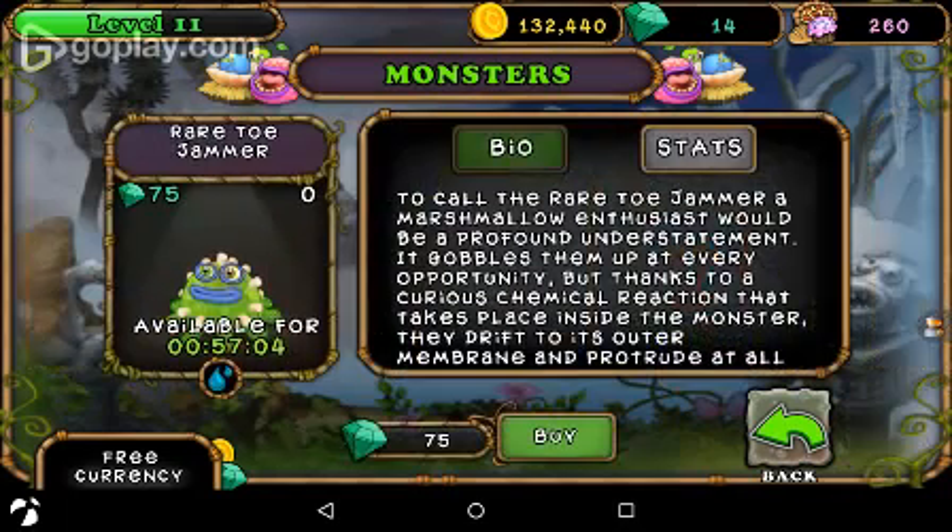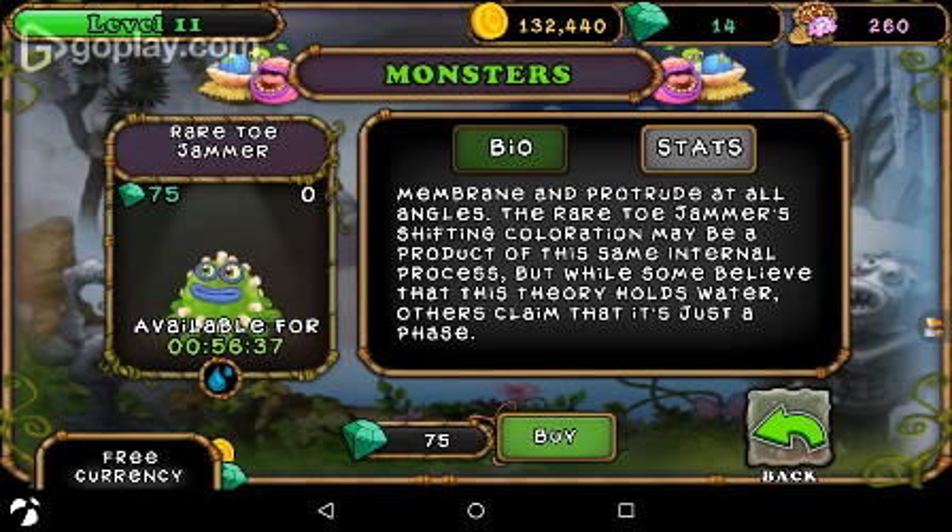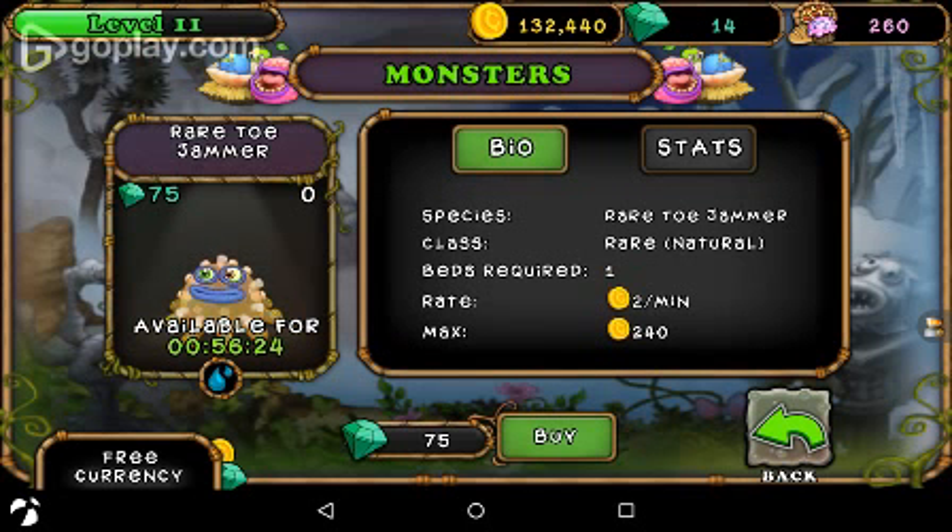Next is the Rare Toe Jammer. It costs 75 diamonds and is the water element. It says: 'To call the Rare Toe Jammer a marshmallow enthusiast would be a profound understatement. It gobbles them up at every opportunity, but thanks to a curious chemical reaction that takes place inside the monster, they drip to its outer membrane and protrude at all angles. The Rare Toe Jammer's shifting coloration may be a product of this same internal process, but while some believe that this theory holds water, others claim it's just a phase.' It's a Rare class, takes one bed, gives you two coins per minute, and can hold 240.